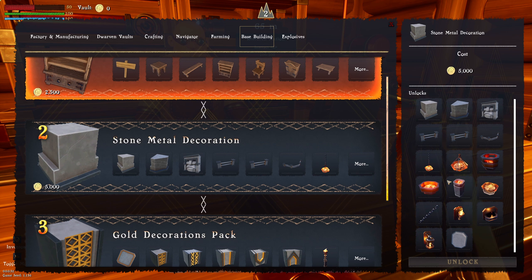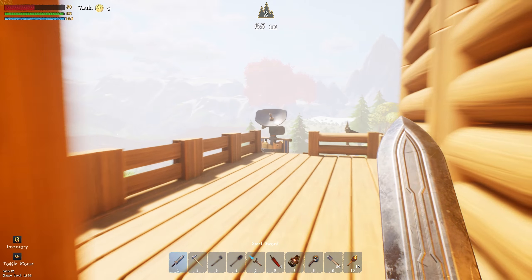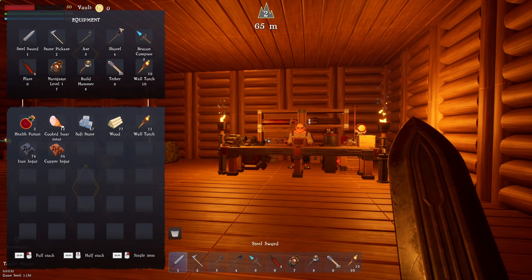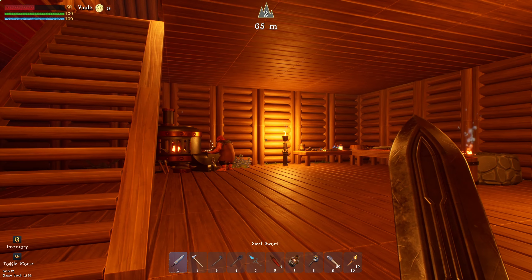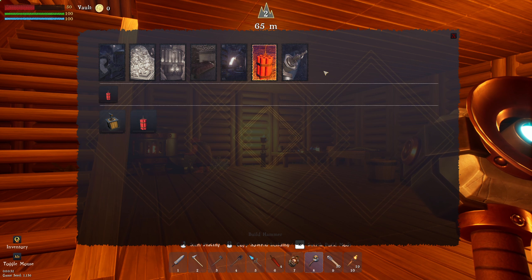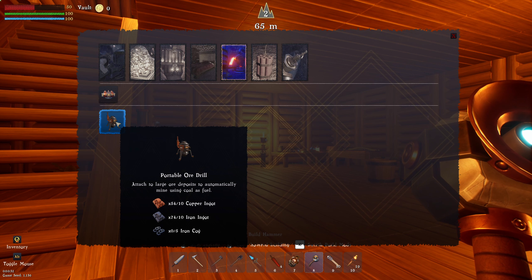Just a big decor, got some chains. The biggest thing is we probably want to continue searching down into the mines — that's going to be the big thing. I've got 12 boar meat on me, which is pretty good. The other thing I need to take with me is I want to build something under machines — this portable ore drill, attached to a large deposit to automatically mine using coal.